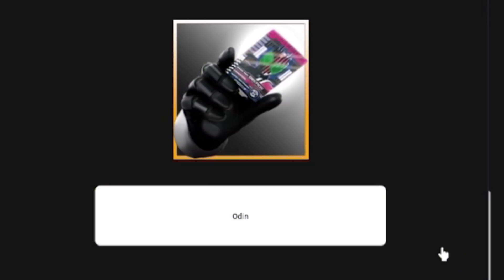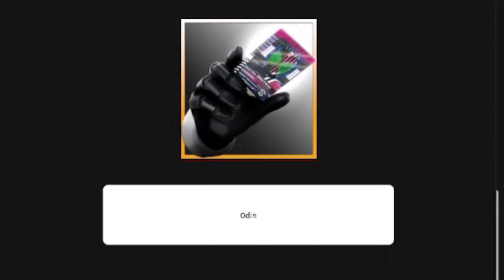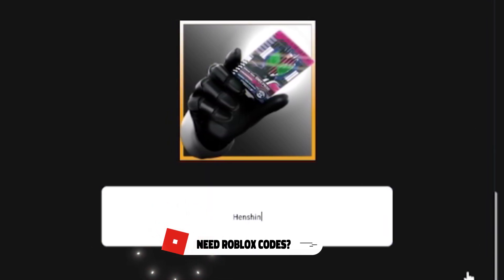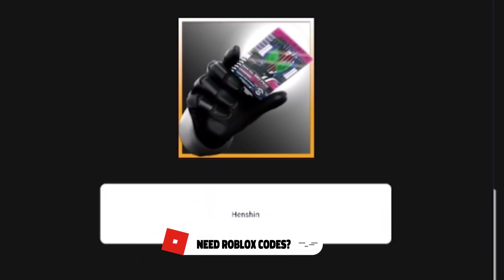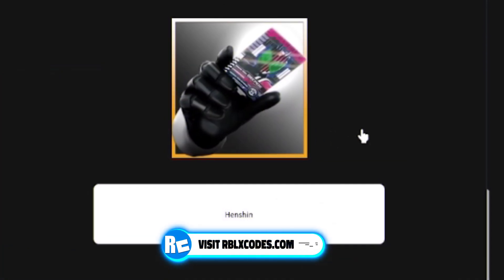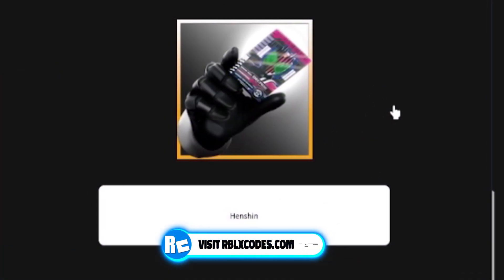Moving on, redeem code 'odin' — this one will give you 500 yen. Enter that one in — there it is, 500 yen, which is awesome. After that, redeem the code 'henshin' — I'm not too sure if I'm pronouncing that right — and this will give you another 300 yen, which is quite nice.